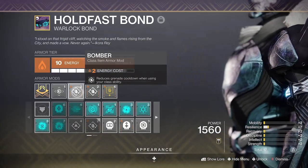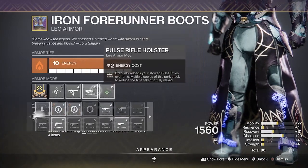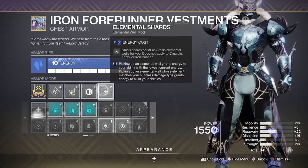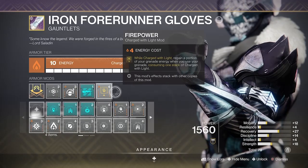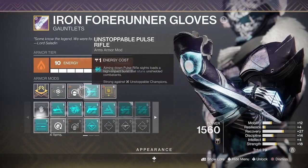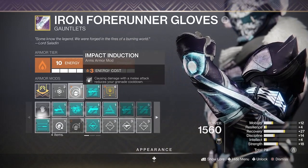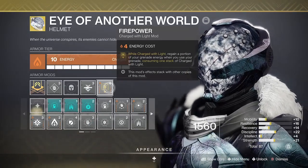We are also running Firepower on our legs, along with Elemental Charge and scavengers and loaders as required. On our chest piece we are running Elemental Shards — this will make sure that our stasis shards charge us — and dampeners and reserves as required. We will also be running another Firepower mod, the appropriate champ mod, and Impact Induction, so whenever we do a melee attack it will grant us reduced grenade cooldown. Lastly, on our helmet we are running another Firepower mod and an ammo finder as required.